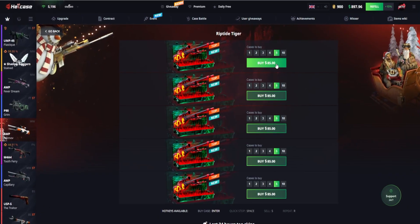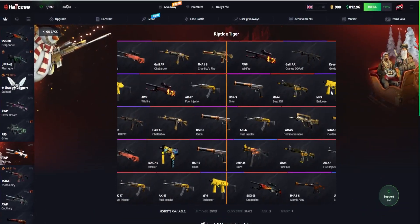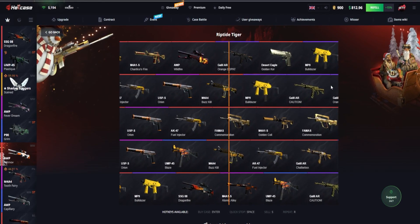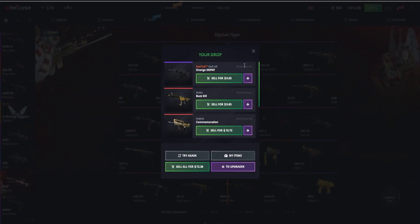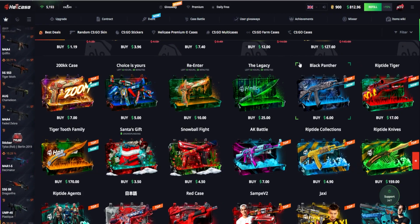Now you've got the new Tiger case — five of those at $85. Let's go and see how much we get. There are a lot of red skins there which is a good sign. And we get $72, so here we've actually lost a little bit of money, but not too bad — could be worse.